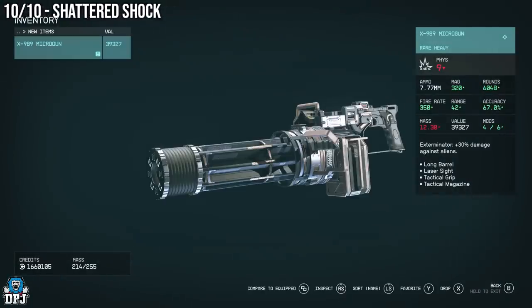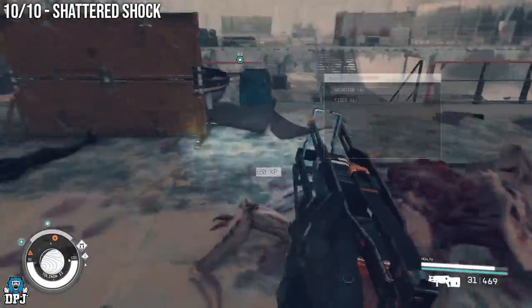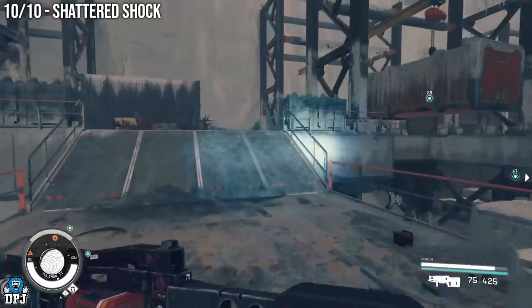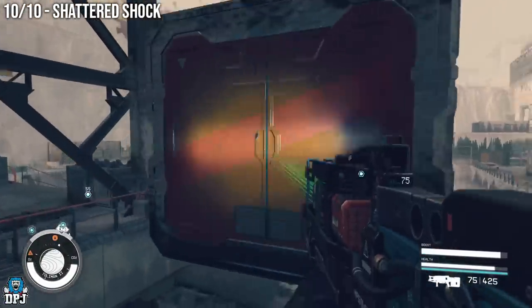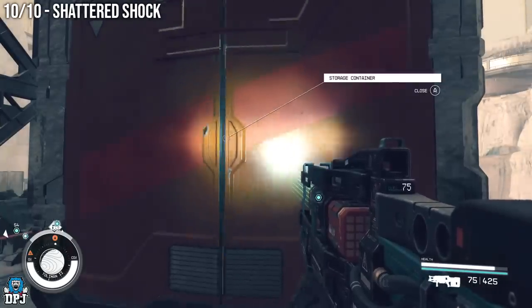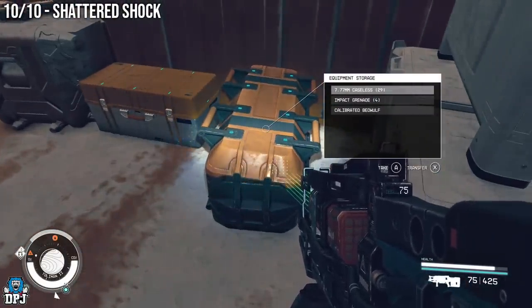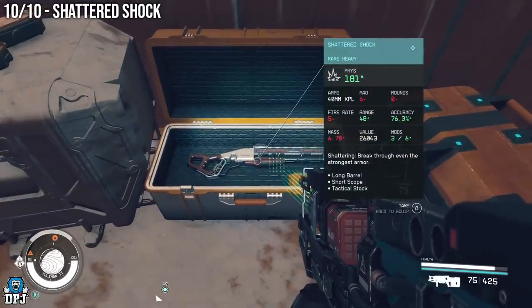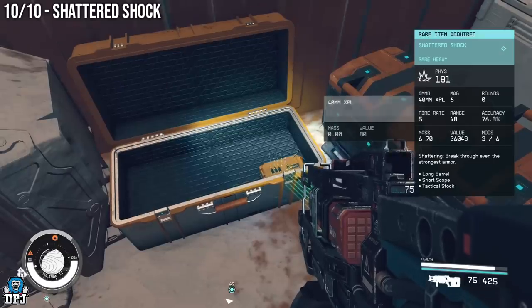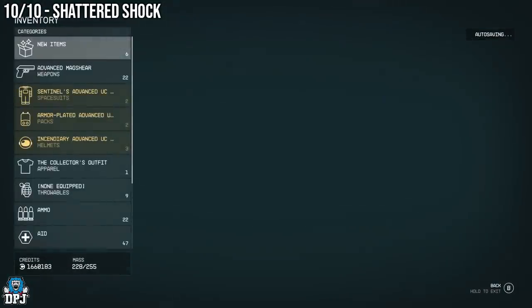Sticking with the UC Vanguard questline in the last part of the Hostile Intelligence mission, you will come to a point where you have to collect the Achilles samples. There are three samples located in containers. The container up high — once you loot it and grab that sample, behind that box there is a weapon crate. Within that weapon crate there is another unique weapon called the Shattered Chuck, and this little brute is 100% a weapon you must grab while you are here.